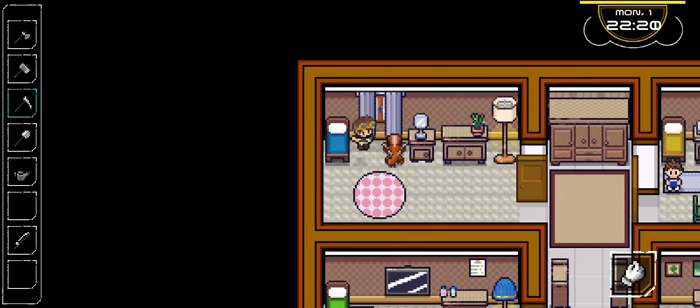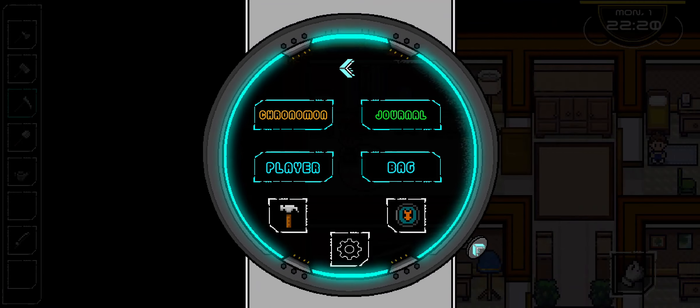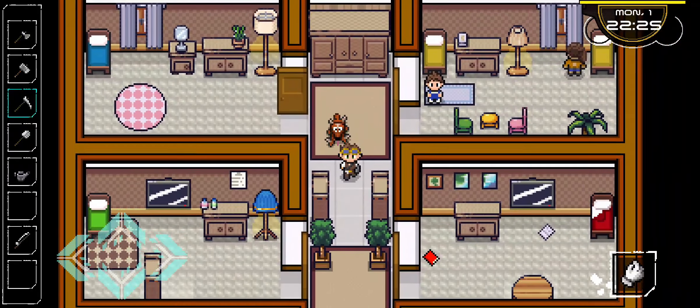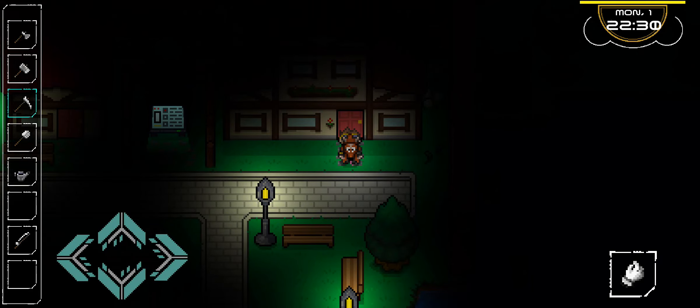Now, sleeping energy — you can recover it by eating. Let's see if we've got anything to eat right now. We do not, so we'd have to go find an apple or something; we can do that next time. You can recover with items, but the main way to recover is through sleeping. If you recover through items, it doesn't recover it all the way, so at some point you're going to have to sleep.